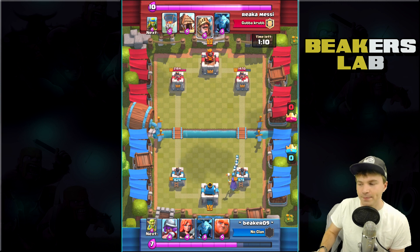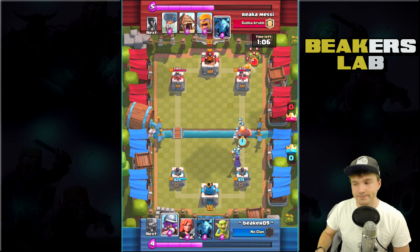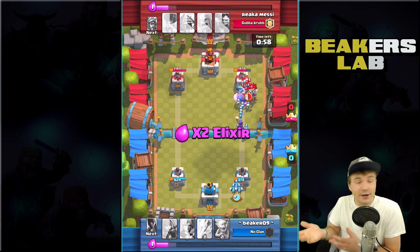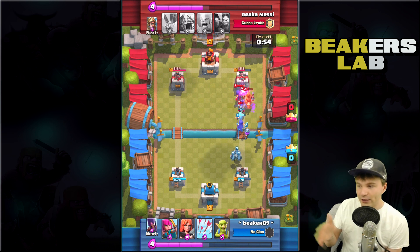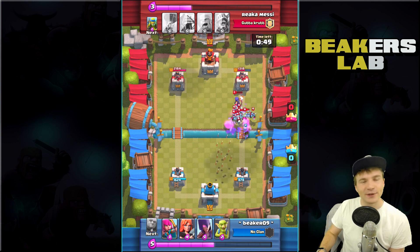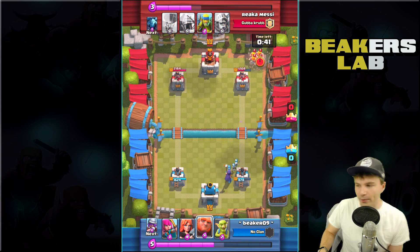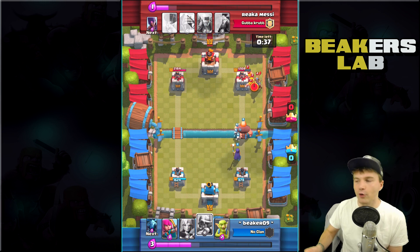I'm dropping the witch there - using the witch for the first time on this account. The only problem I have with the witch is it's expensive, but it's a very useful card with the splash damage and the skeletons. It's great on both defense and offense, that's really why I like it. Now we're up there and the witch is offering some splash damage but not quite enough - we just couldn't get through that group.